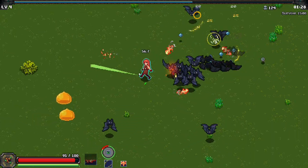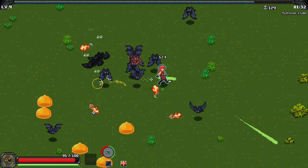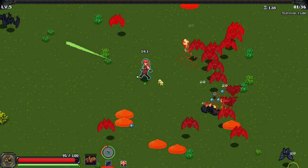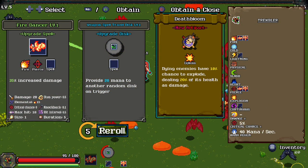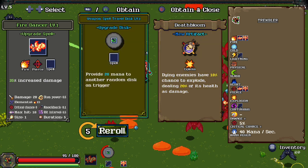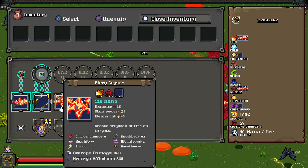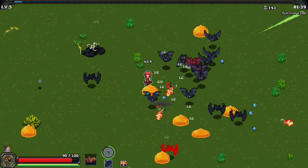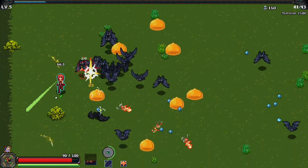I have no idea what this number up top of our head is, but I'm sure we'll learn eventually. So we got fire projectiles going all over the place, we got lightning rings. Enemies have a 10% chance to explode dealing 20% of their health. We're gonna grab that for sure — that's a four star artifact, we don't see those very often. That is a massive explosion as well. Holy shit.